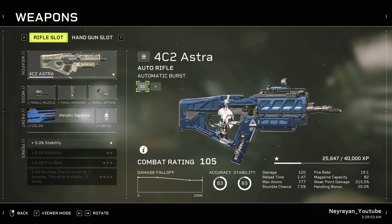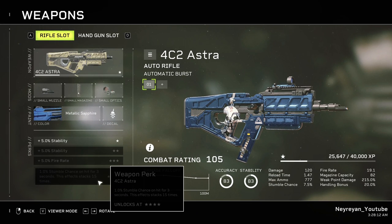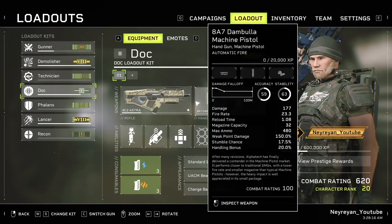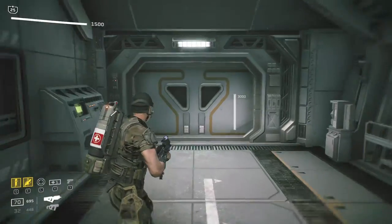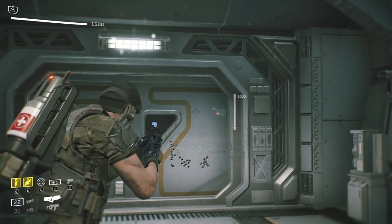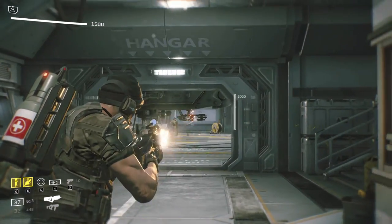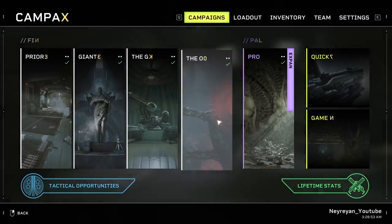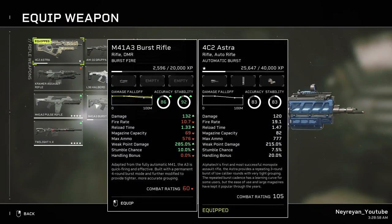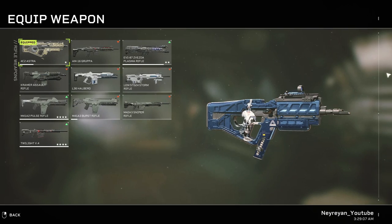Now let's talk about a weapon that is straight-up trash in my opinion. It's a rifle that uses SMG bullets — basically a rifle with small bullets. It has a stumble chance and you can add some attachments, but overall I just hate this weapon. I played with it in a mission and I did the lowest DPS out of my teammates, and they're not even dedicated DPS. It's automatic burst and very accurate at close range, but at medium range it becomes very hard to control, and at long range forget about it. It can be good in the hands of a skilled player with the right attachments, but you'll more or less regret it.